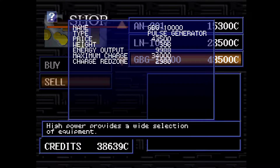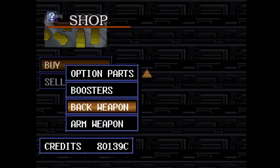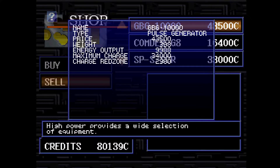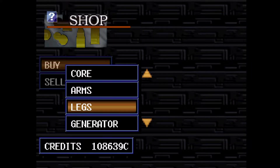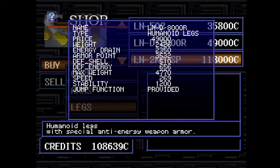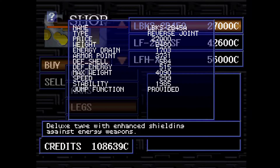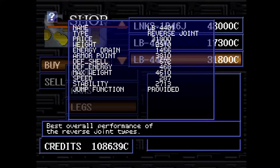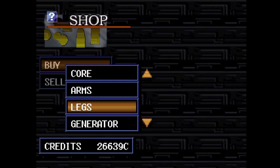Sell the sniper rifle — sorry, sniper rifle. Maybe we can buy some armor. I think we want to sell our legs. We just got some normal humanoid legs — we don't like those. We want to go with the spider legs. Maybe we could go with the reverse joint. Does it support enough weight? Max weight is pretty low on these reverse joint legs. Yeah, I think we'll go with the spider legs.